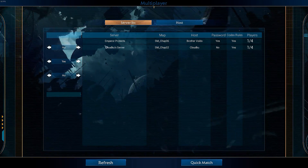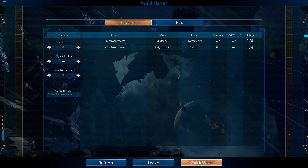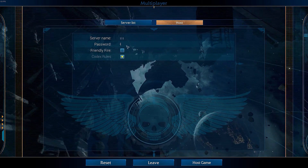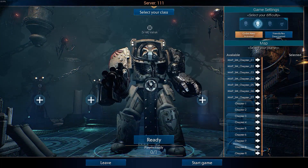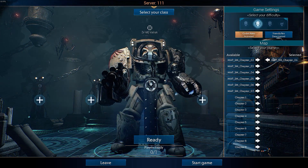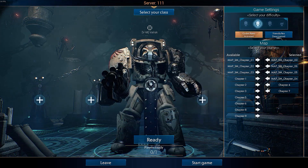You can see the buttons and text are a bit different. If I load up multiplayer you can see the UI is all changed — you've got a filter system with codex rules yes/no, servers full no, etc. If I host a match — password 111111 — and go to select a mission, on the right side when it loads up it's all changed to make it more easy to navigate for new players and veterans. The mission selection with arrows is much cleaner now.